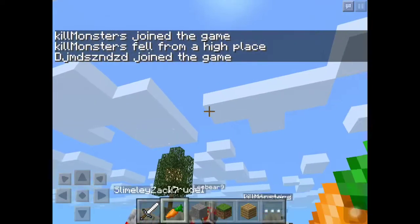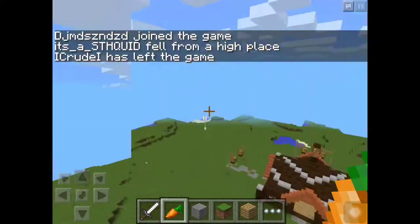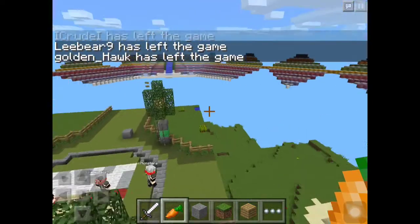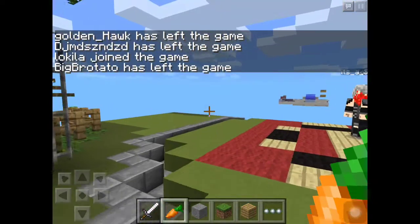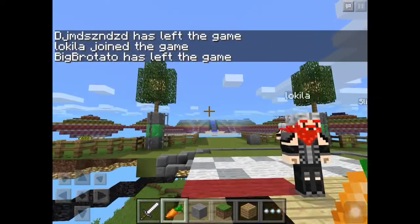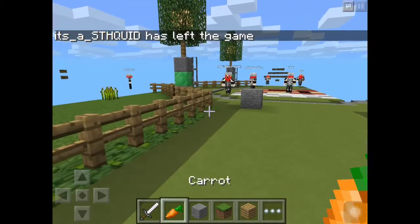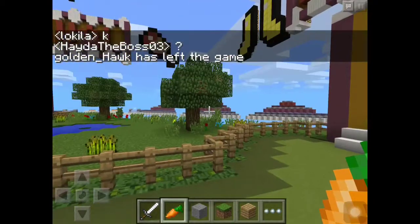Mindblast has a parkour. In the future it will have Spleef and the mine station, of course. Right now it only has the dropper and a very big PvP arena. It has two survival worlds, but two more will be added.